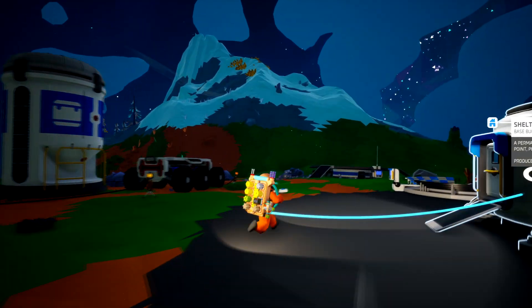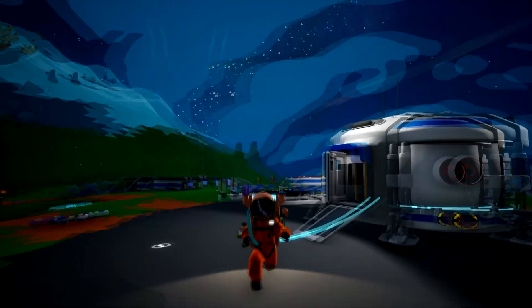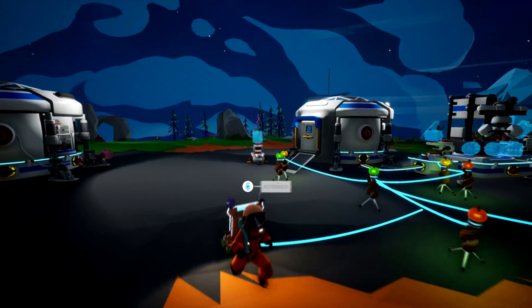It's actually really easy, no problem there. All you're going to want to do to invite friends is go ahead and load into the world and then press escape.